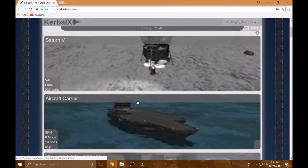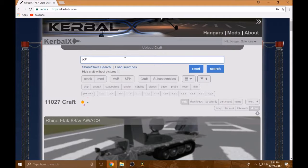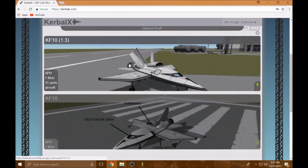Step four is to go to Kerbal X. This website is amazing — you can get plenty of things like aircraft carriers and mudlanders, but we're here for a sick fighter jet. So you want to type in KF-10. Now, we could get one from a professional, but we want to get this one because it looks sick as frick.